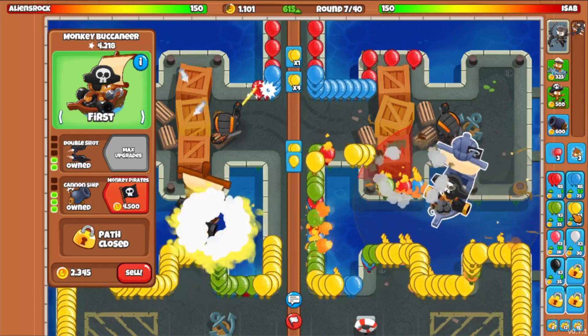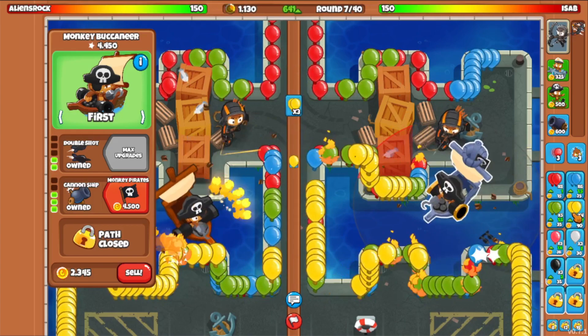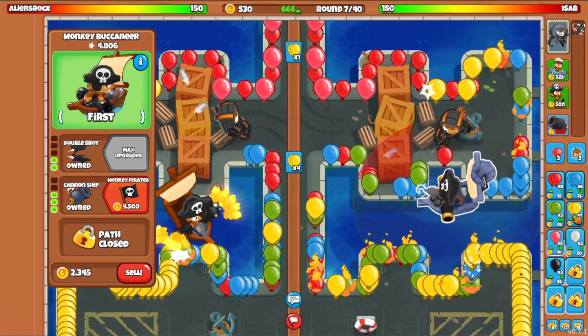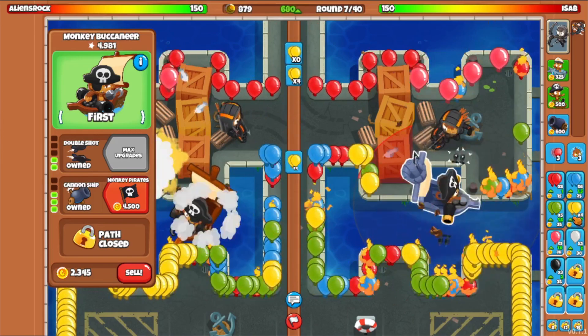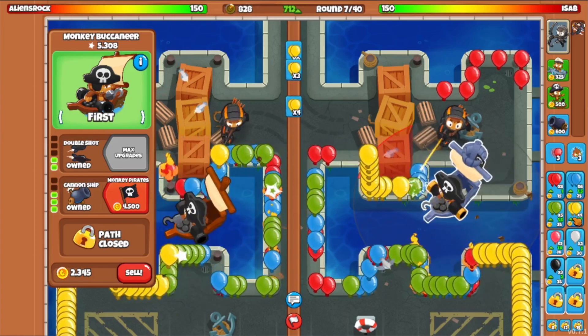Let's see if Cannon Ship can defend this. My spot's not really that great, but honestly — Cannon Ship is the GOAT. It can shoot on both sides, so it should be able to handle it just fine. Yeah, look at that eco. Holy crap. I should mention — yes, this is early access.